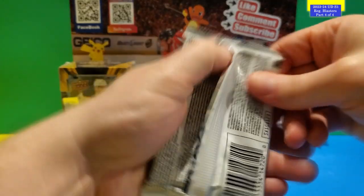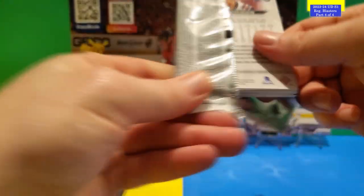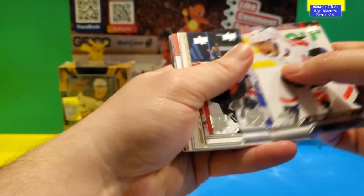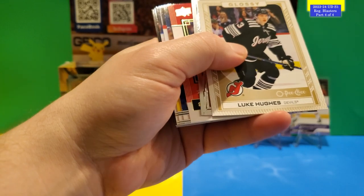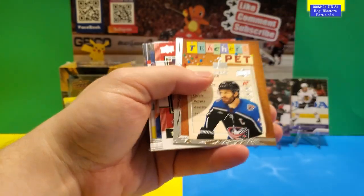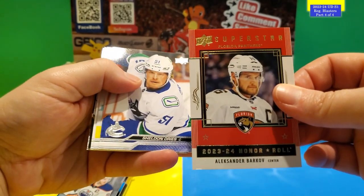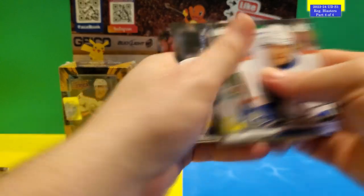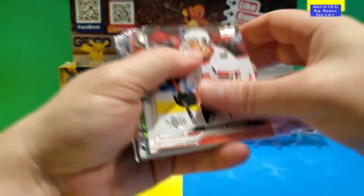Two packs left in the second box. Let's see if there's another Young Gun. No Young Gun in this one — Luke Hughes Glossy O Peachy, Teacher's Pet of Boone Jenner, Superstar Honor Roll of Alexander Barkov. Rest is base. Last pack of the second box — there is a Young Gun, so let's hope it's a good one.